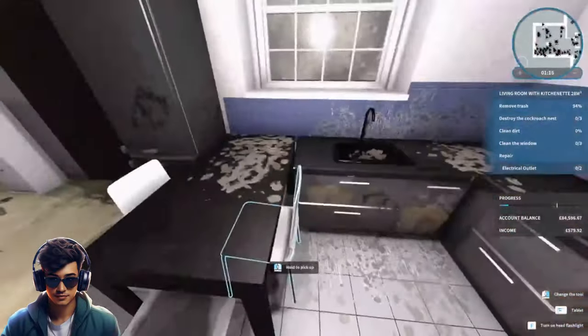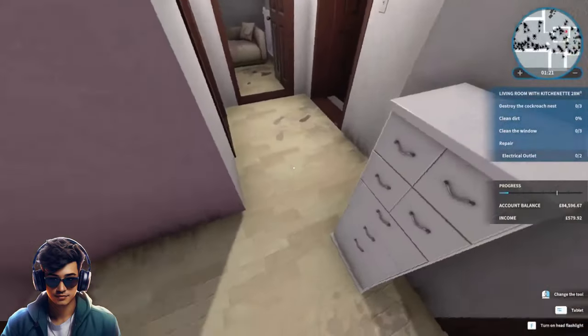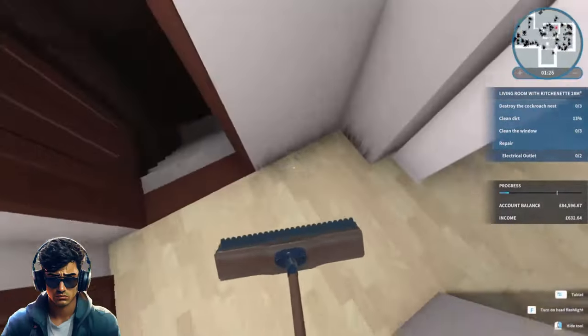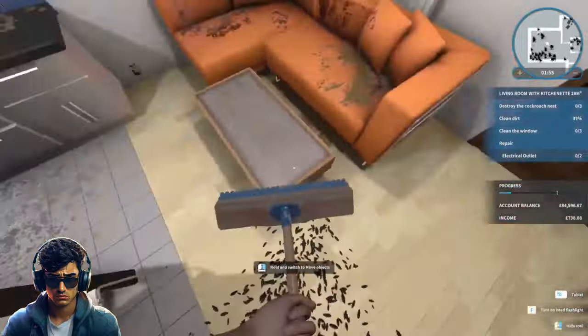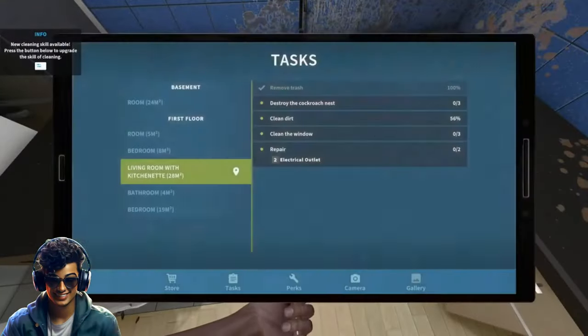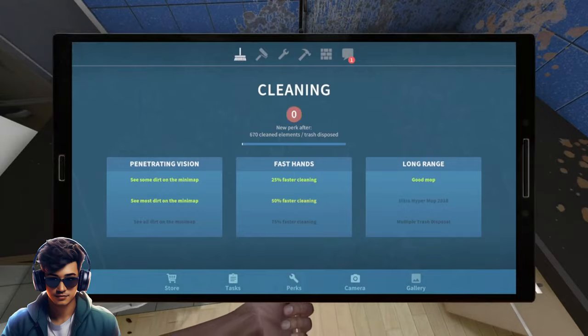I think every room's trashed, so we're definitely going to be doing a lot of cleaning here. Let's get it tidy. We've got a guild point — let's have a look at what that is. Perks: Cleaning one. Let's go 50% faster.